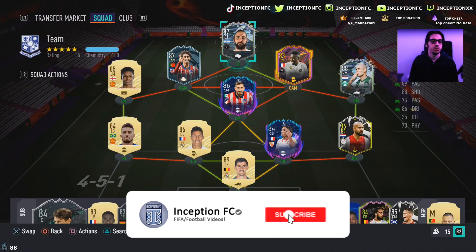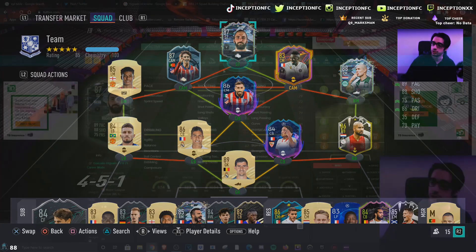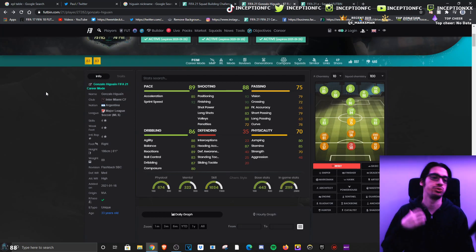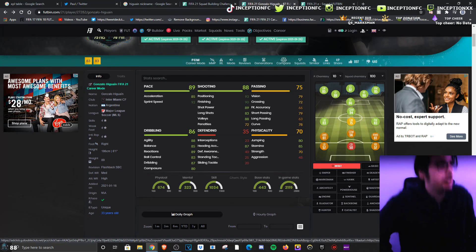Hey guys, Inception here and welcome to another video. Ladies and gentlemen, we have the new Flashback Higuaín card to review today. A really cool variable of this card is that they actually upgraded his skill moves from three star to four star, so that alone for an MLS player playing up top in the striker position with four star/four star capability is definitely going to be a very nice thing.